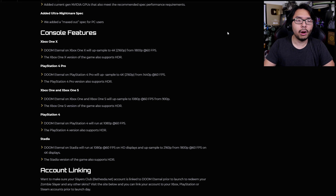This was information relayed on a post from the Bethesda official website, where they talk about console features, breaking down Doom Eternal across all the consoles it'll be available for and the resolution features available depending on which version you get. The Xbox One X version will upsample to 4K 2160p from 1800p at 60fps. The PS4 Pro version will upsample to 4K from 1440p at 60fps. The base Xbox One and Xbox One S will run at 1080p 60fps or upsample to 1080p from 900p. PS4 will run at 1080p 60fps. And for Stadia, it will run at 1080p 60fps on HD displays and upsample to 2160p from 1800p at 60fps on 4K displays.